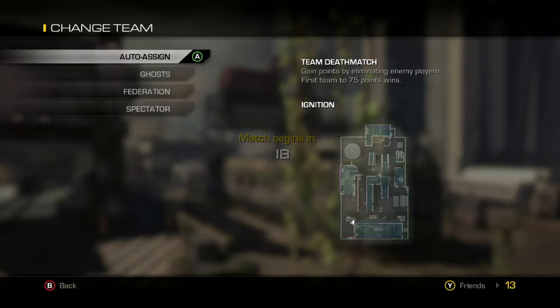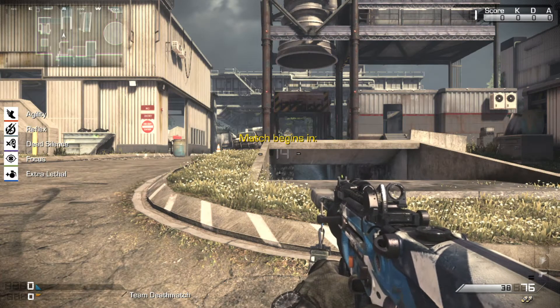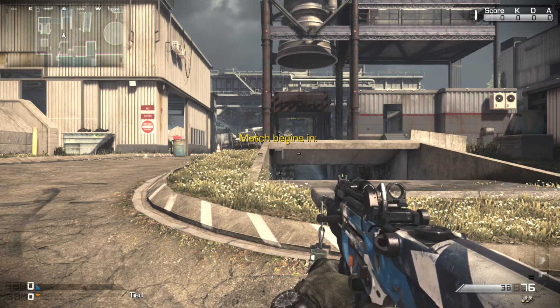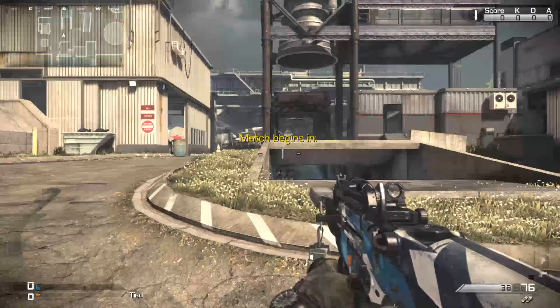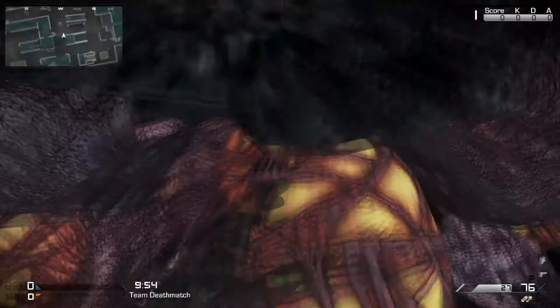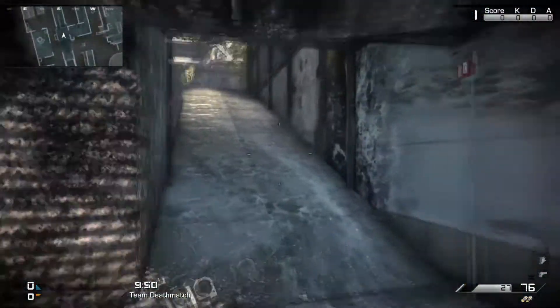Last but not least, this is the map Ignition — the scrapyard remix. If you spawn on the Federation side, it's underground. This one is probably the most notably the easiest one to find — you can spawn right here and get it right away. I'm not sure how much you guys are enjoying the DLC; I actually really enjoy it, the maps are a lot smaller and a little bit more fun. When you complete all four, an easter egg will kind of pop up.